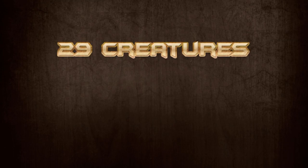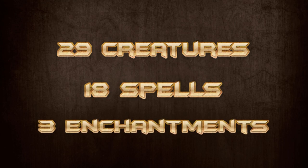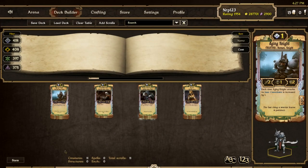Let's start to actually overview the deck. There are 29 creatures, 0 structures, 18 spells, and 3 enchantments. These are your early 1 and 2 cost creatures. They aren't your main creatures, but they add up and overwhelm your opponent.